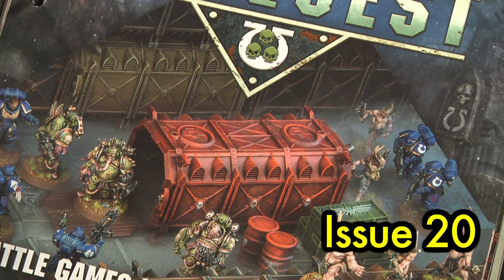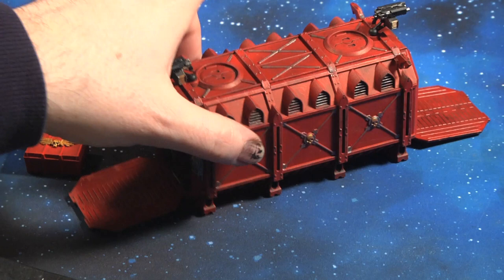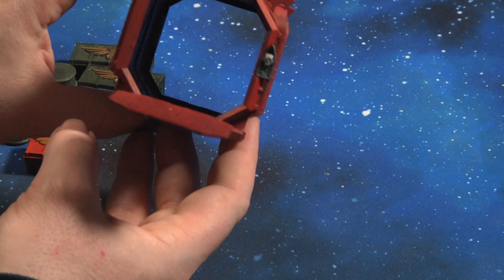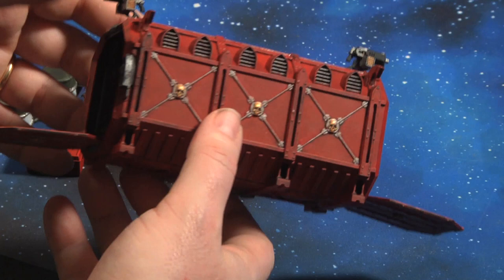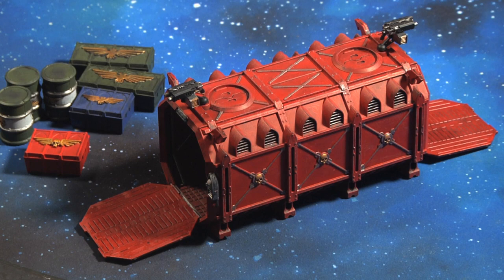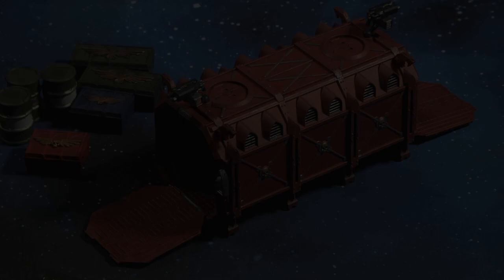Issue 20 comes with the last of the Munitorum armored containers, along with ammo containers and three more barrels. You can build it with the doors open — which I tried for variety — though most players keep them closed to avoid shenanigans where pieces hide inside. One thing: it is a little flimsy, so it's better to keep this one at home rather than take it to a friend's house, as the doors are only held on by a little glue. That was issue 20.